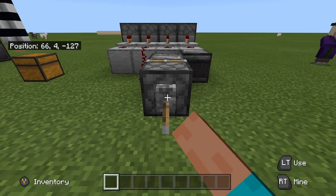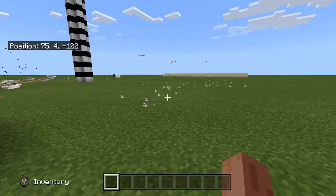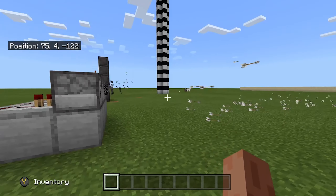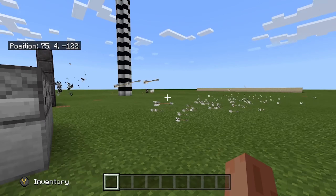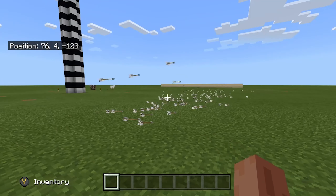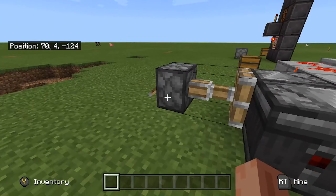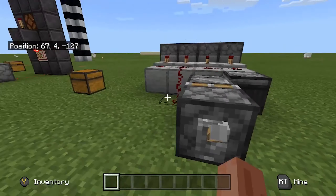So what you're going to want to do is just flick the lever and as you can see it is automatically dispensing arrows. You can put any arrows in these dispensers — you can have fire arrows, you can have poisonous arrows, you can have any type of arrows that you want.